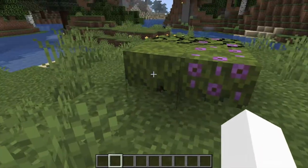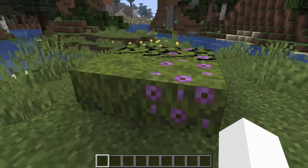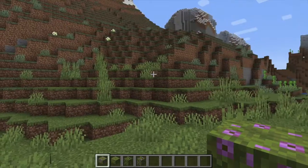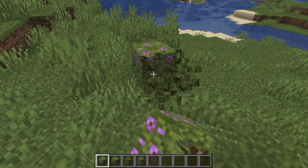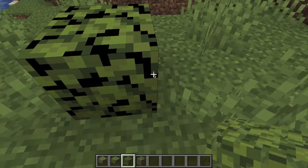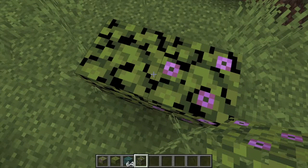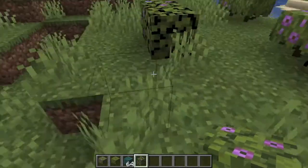Starting things off in 21w05a, we have all of the vegetation that's going to grow in the Lush Caves biome. They haven't quite been implemented yet, but here we have just some of the blocks which will spawn inside there. This is a flowering azalea bush, and they will spawn naturally in the Lush Caves. These azalea leaves and flowering azalea leaves will spawn on a special type of tree which is above the ground, and you can go down the roots and find a Lush Cave.